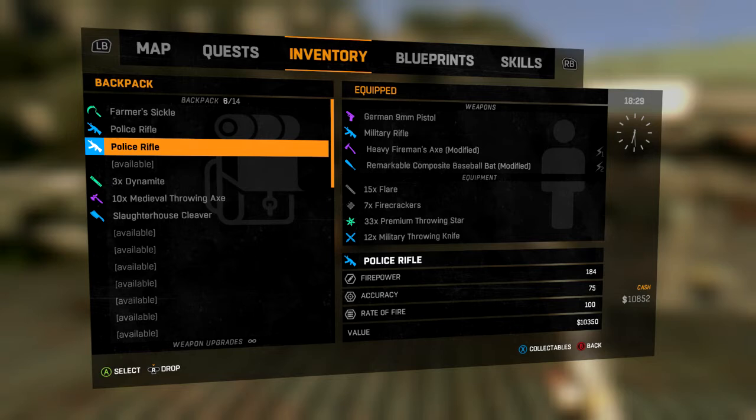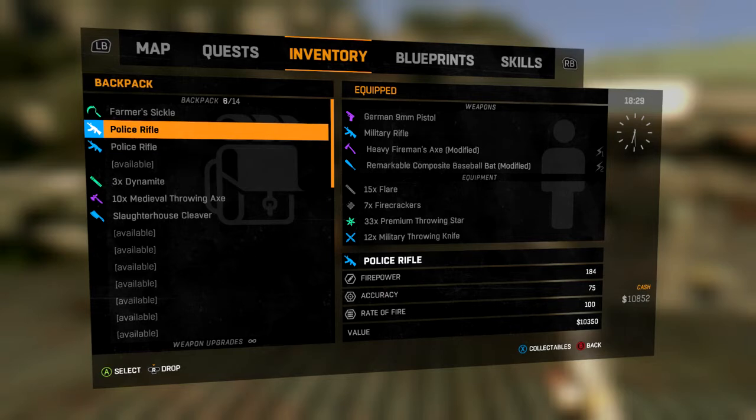Guns are also a great way of making extra cash. You can see the value of this gun right here is $10,350. So you can easily go and purchase more ammo for your guns, no problem at all, and you don't have to worry about repairing them.